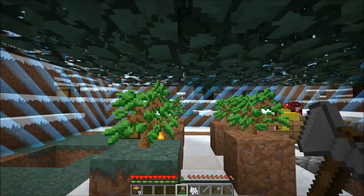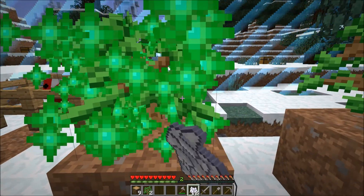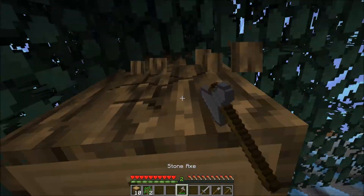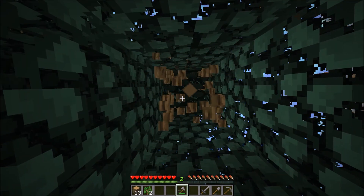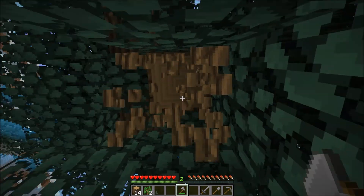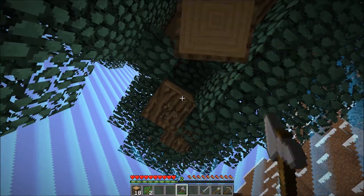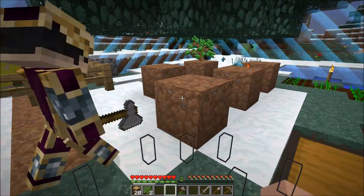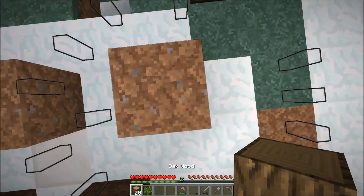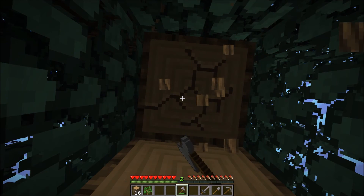I've got water — not very efficient at the moment. Do we have an infinite water source? We can make one with the ice block we have. There's one by the wheat. Oh, we've got a big tree! I love big trees — they are a pain to mine down but offer a lot of wood and saplings. Good luck cutting that down!